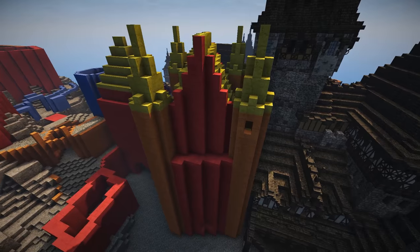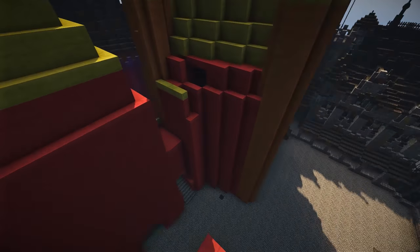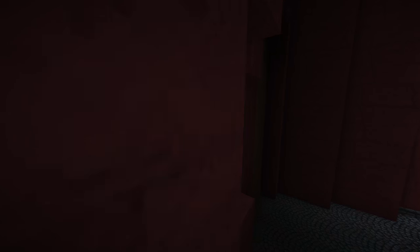This is the Scholar's Tower, so maybe we could do a library in here. We did move it so we could actually put some pretty big windows on this side — we still need to carve it out, but there could be windows there and it could be a library. We'll see.